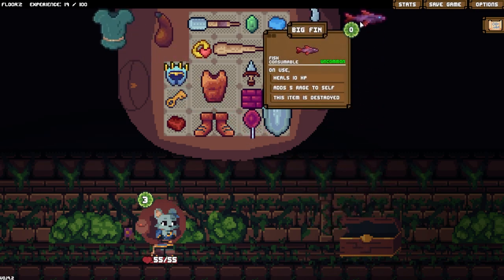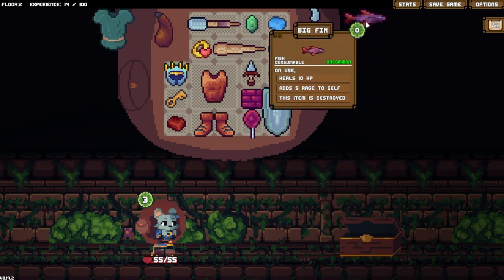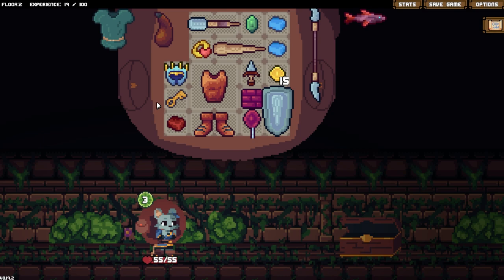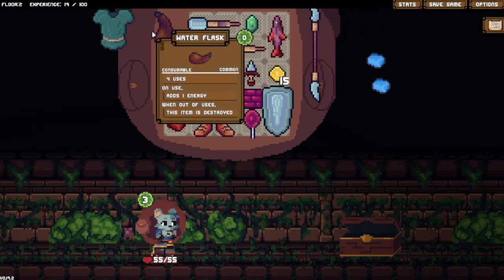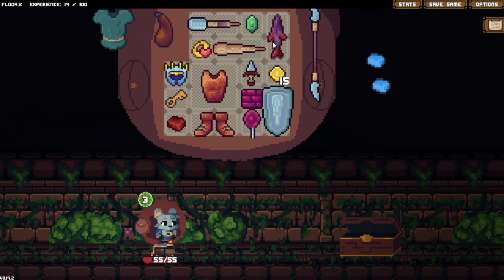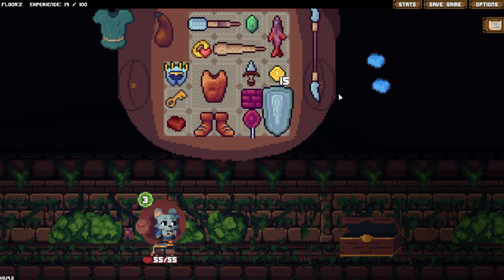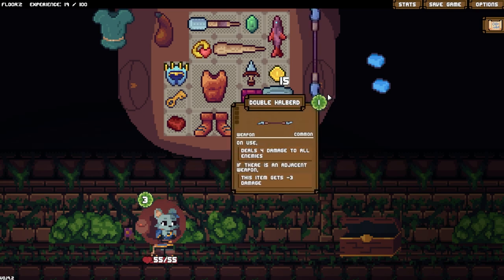What do you got? We got a Big Fish, which is Rage to self. Do we want to just get rid of the Ethereal Whetstones in favor of fish? Let's just get a fish. I guess I could also grab the water flask, which is just better, ain't it? Yeah, it is.